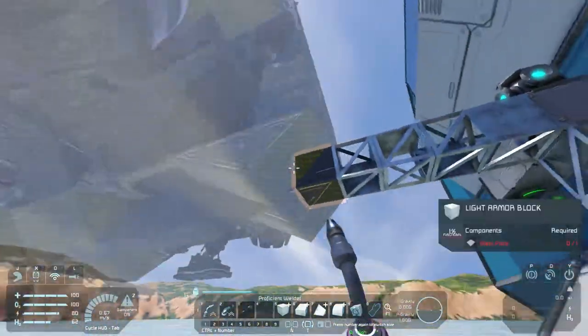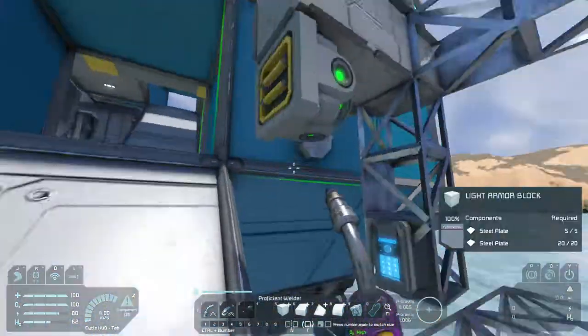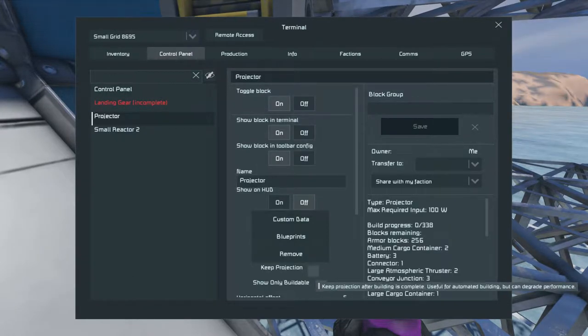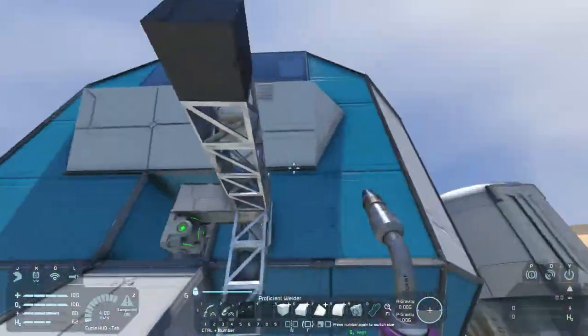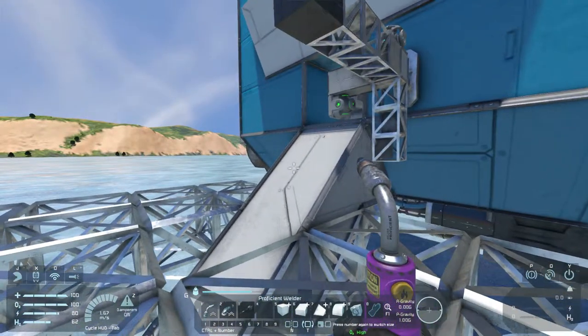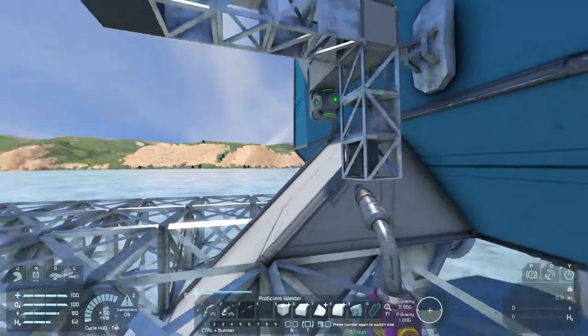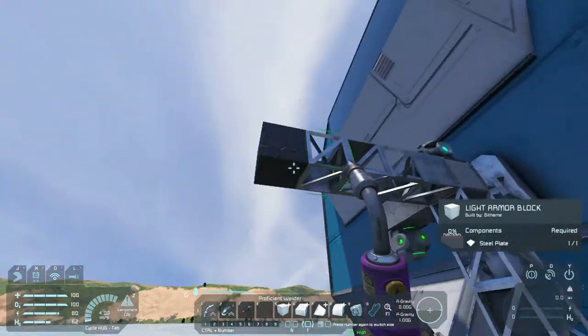I'm going to show you the basics of this before I go into time lapse. You can actually toggle the option to only see buildable tiles if you come in here and do this. You can also choose to keep projection because if you fully complete it, it will delete the projection. So if you're going to build a second one, or the ship incorporates a repair projector inside of it, you want to keep projection on so that if you repair your ship, it doesn't delete the projection. You have to load it back in and realign it. Depending on your needs, you can do that. But now it only has the one tile that I can build, so it's a little easier to build from here.